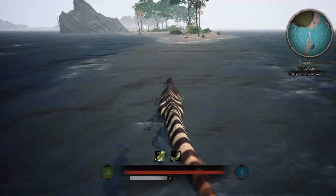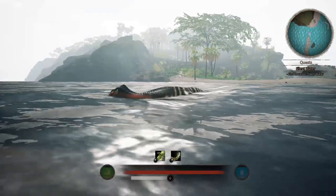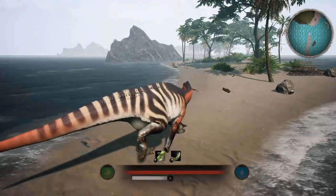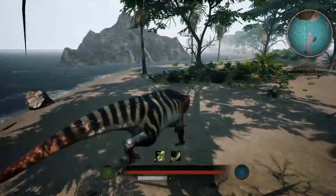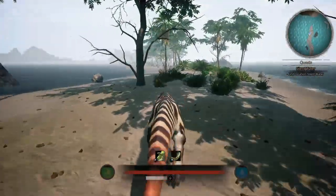I chose Iguanodon because I like Iguanodon. It has just such a good model, such a good backer skin. I like its animations. I think it's just jiggly. You did great on the Iguanodon. Love it. I would play it more often, but I like Ceratopsids better. But Iguanodon's just fun.